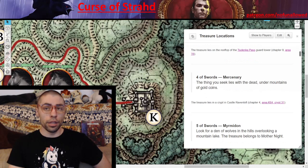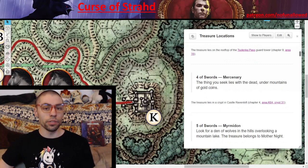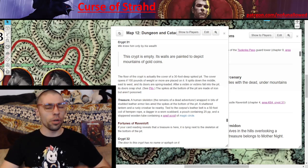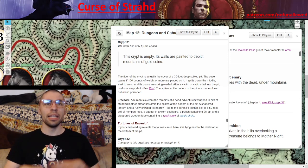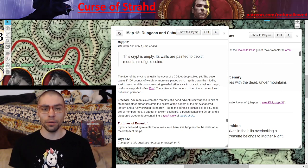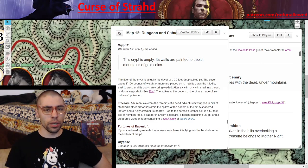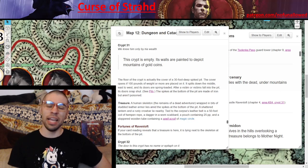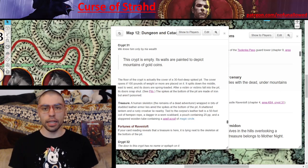Four of Swords — Mercenary. 'The thing you seek lies with the dead, under mountains of gold.' This item is a bit of a troll, as your players have to go to crypt 31 in the catacombs. When they enter and look inside, they'll see mountains of gold painted along the walls. But once they step inside, a trap will be sprung, they'll fall down and presumably take damage. There at the bottom they'll see the item they seek. Perhaps a long time ago some adventurers got these items, but this individual stumbled across this crypt, got a little too greedy, fell down, and the item has been locked away ever since.